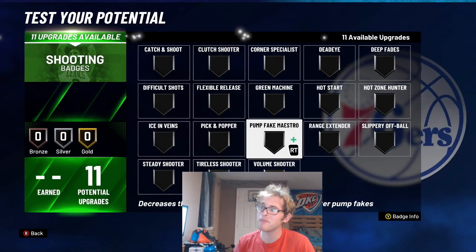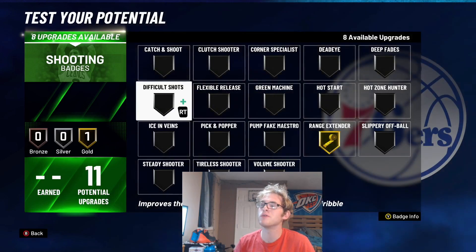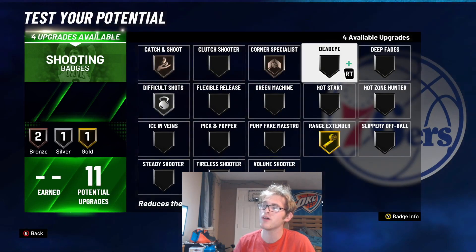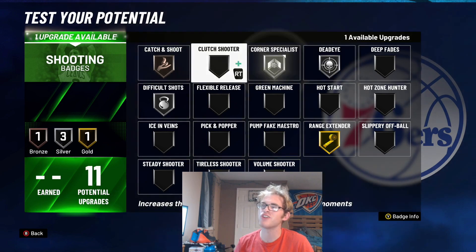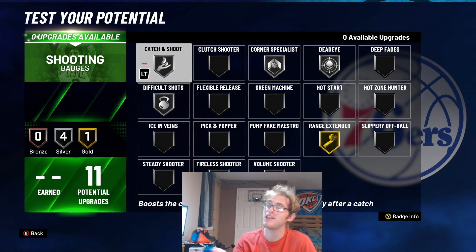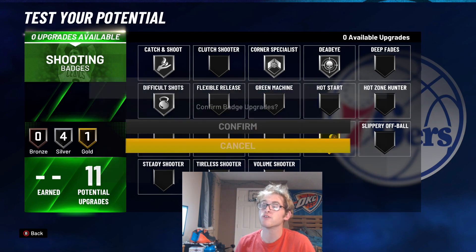And then when it comes to these shooting badges, I'm going to put Range Extender here on gold. I'm going to put Difficult Shots on silver, Catch and Shoot and Corner both on bronze, and then Deadeye on silver. Then you can use Hot Zone Hunter, otherwise you can just higher up Catch and Shoot and Corner — which is what I'm going to do. Just leave it like this for those shooting badges.